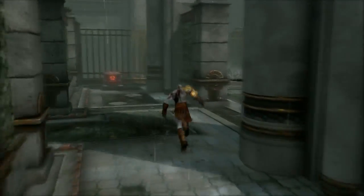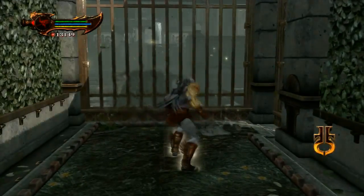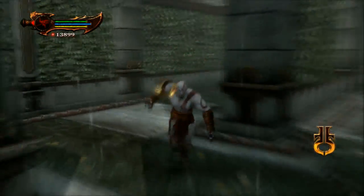Here we are in Hera's Garden. You want to go to the right first, and then of the three ways, go to the far left. Use the Fleshlight for it.